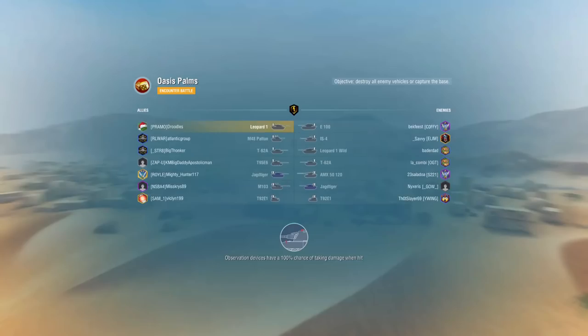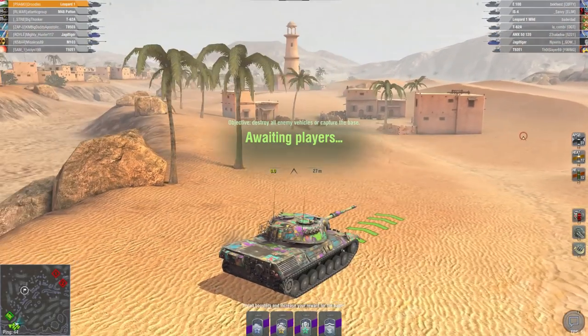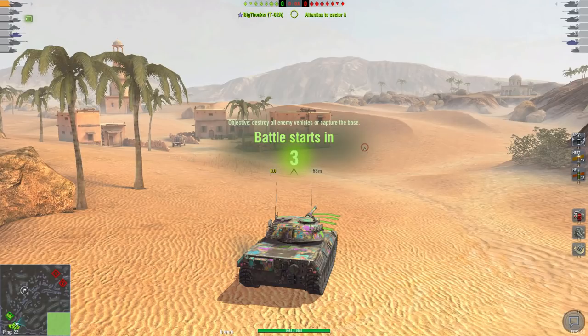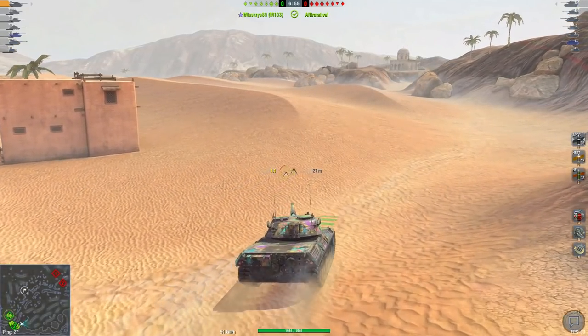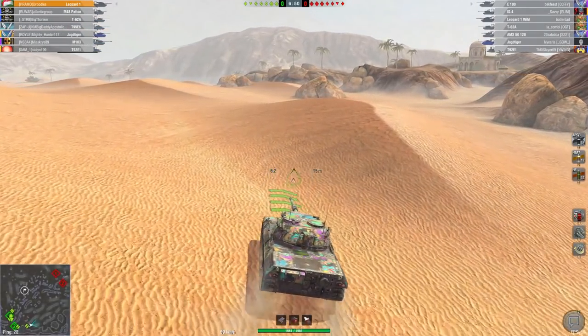Moving on to the Leopard, you're going to see me change my playstyle quite a bit. The AMX-30B I'm actually extremely aggressive in because it has such a great armor profile. But the Leopard has a way better gun — I think it has the most damage per minute at tier 10 for a medium. It has an extremely good gun, very accurate — pretty much on par with the Chieftain in my opinion. Because of that, it gives you the ability to sit a little further back. Wargaming gave it a really good gun because they know you can't be super aggressive in this tank.